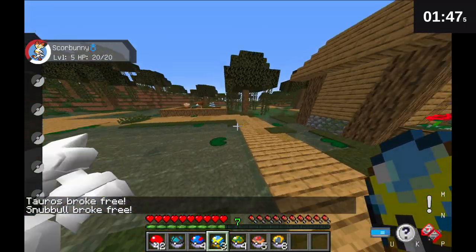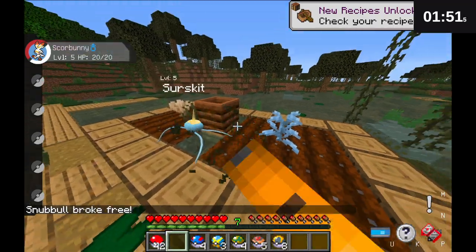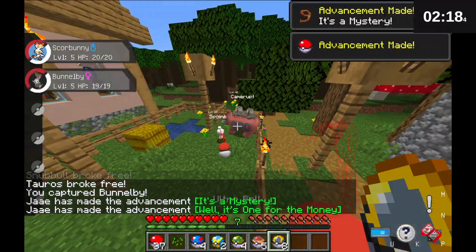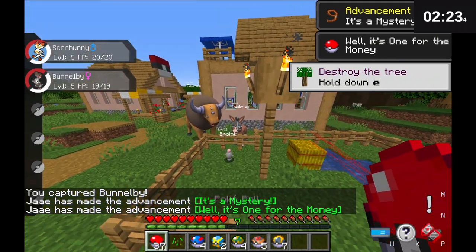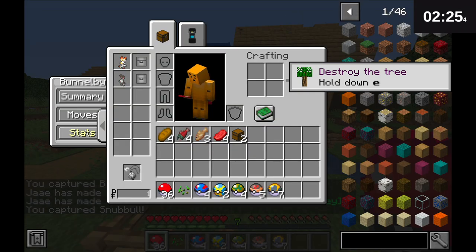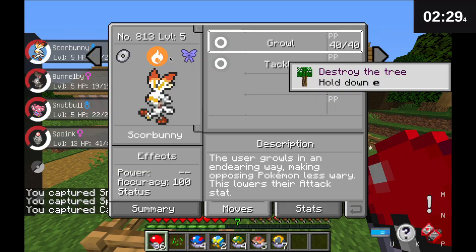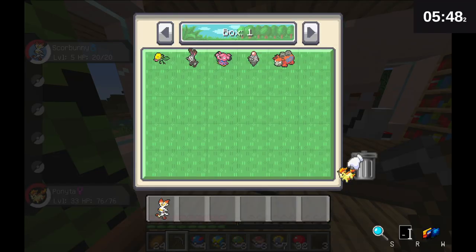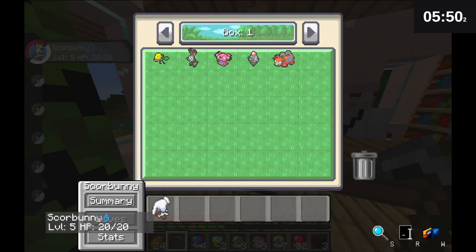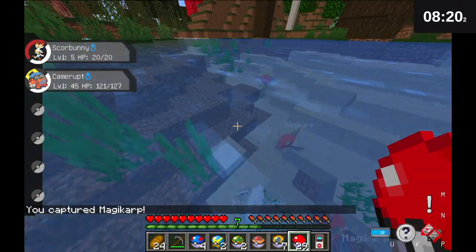Right off the bat I found this huge level 54 Golurk but I was afraid that he was going to take up all of my Pokeballs so I gave up on him. Later on I was able to catch all these different Pokemon right here in the village like Camerup, Spoink, and a few others. This Bunnelby was a normal type for me. The Spoink and the Snubble were Psychic and Fairy and the Camerup was Fire and Ground. I got rid of some Pokemon that I didn't need and I was already making a big dent within the first 10 minutes.